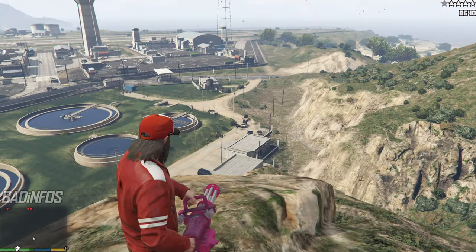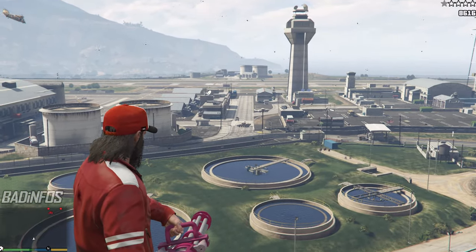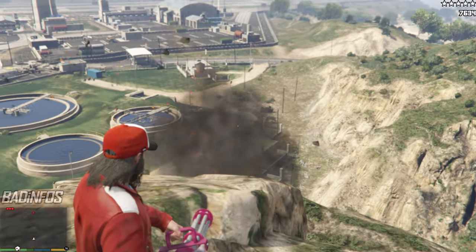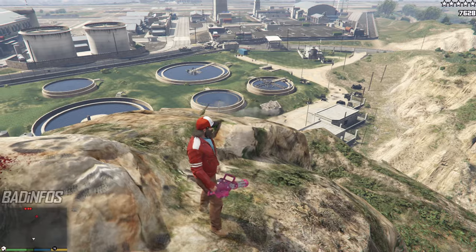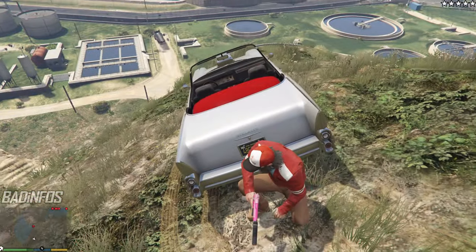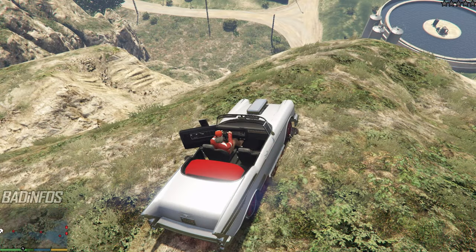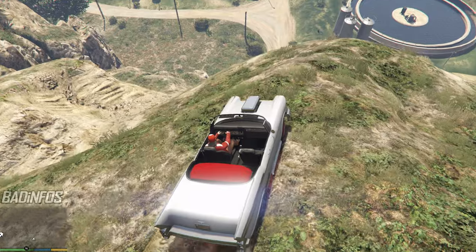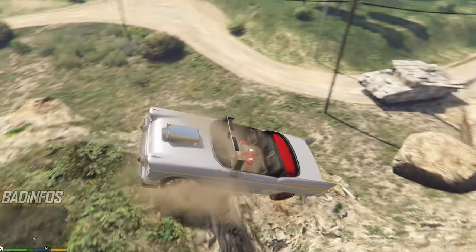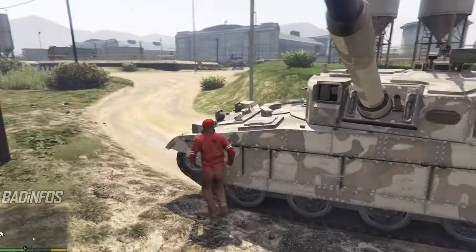The point of this is to steal a tank, so just wait. Eventually one will spawn and approach you. After you spot it, make sure it parks close by and take cover behind the rock or behind your car. Wait a bit until the police disappear. You may have 5 stars at this point so it could take a while, but once the wanted level is gone, quickly hop in your car and drive all the way down the mountain. Once you have arrived, a shiny new tank will be waiting for you.